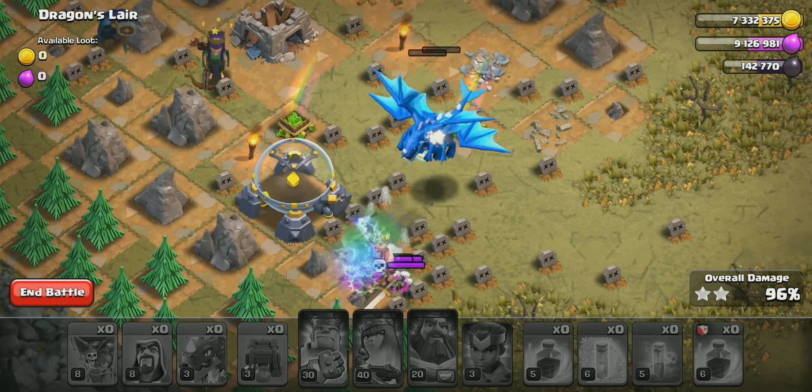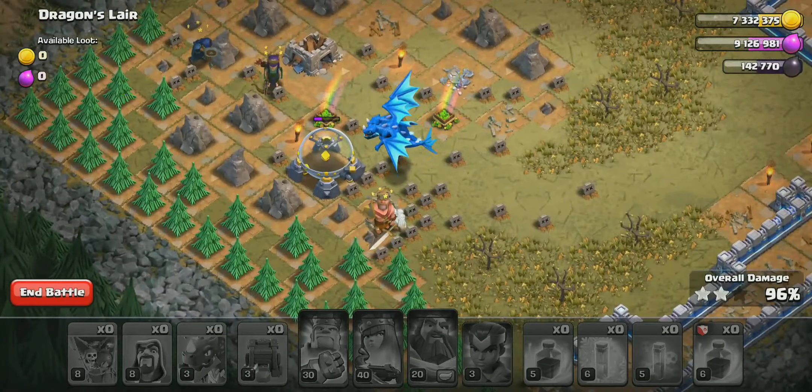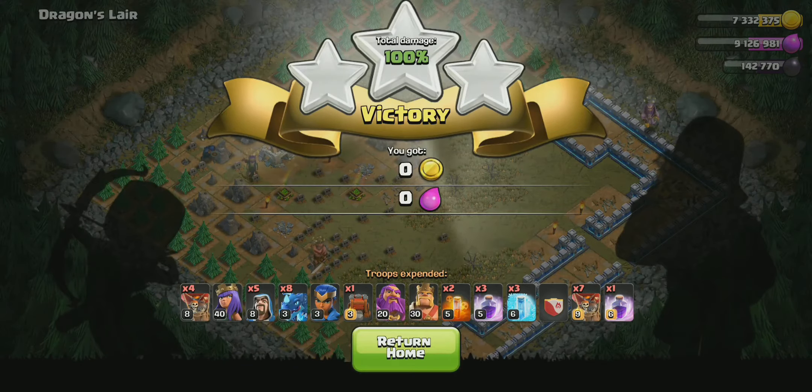Inferno tower, you can see the attack. The attack is successful. The attack is now 4. If you see the defense, we can see the base — complete attack, one more time, another attack.